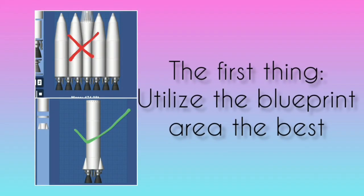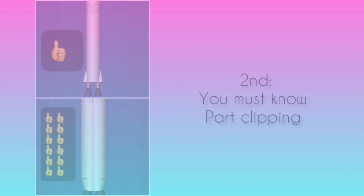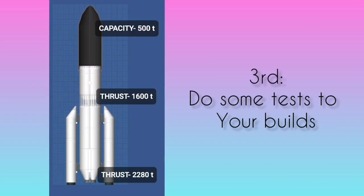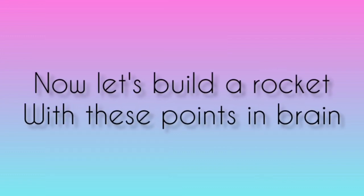First, utilize the blueprint area the best — but when I say utilize, that doesn't mean you should build it fat. Second, you must know part clipping; this makes your builds much better. Third, do some tests to your build so that you can improve things like the fuel tanks, thrust power, etc. Now let's build a rocket with these points in mind.